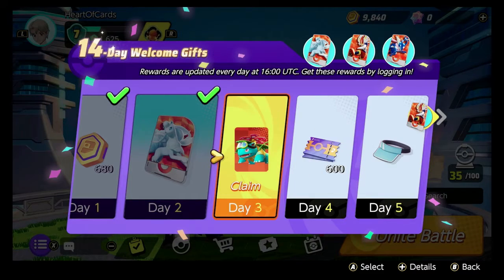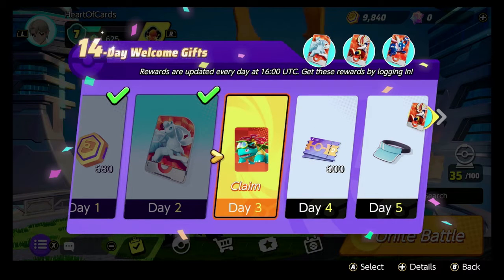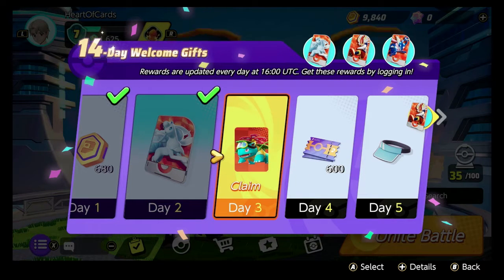Number one tip is: Dailies! That's right. If you log in daily, you'll get a gift, a reward, maybe even a Pokémon. What is a daily? So in a day — that is 24 hours — you log in and you might get yourself a gift. Every day, and if you log in at the start, you'll get 14 days of welcome gifts.